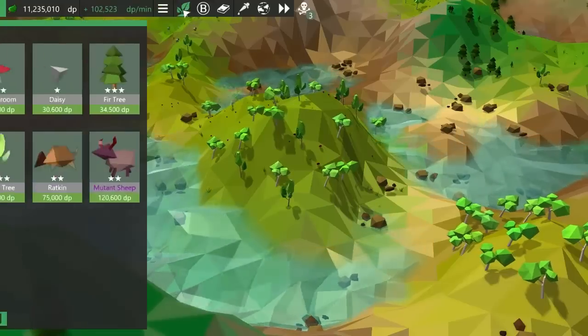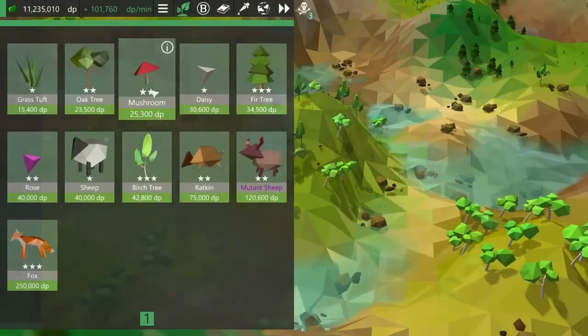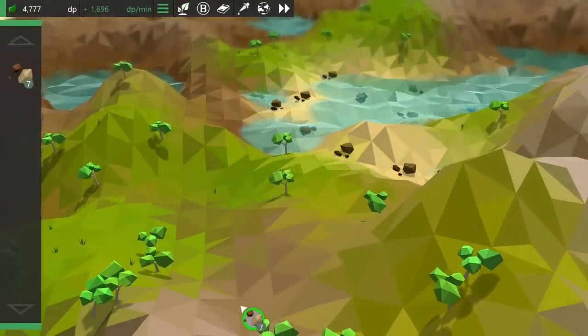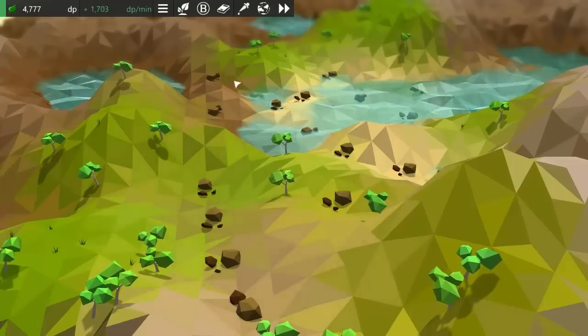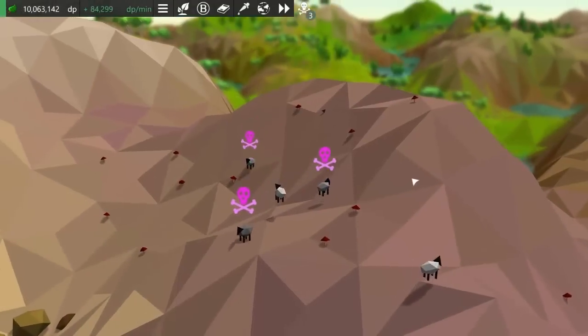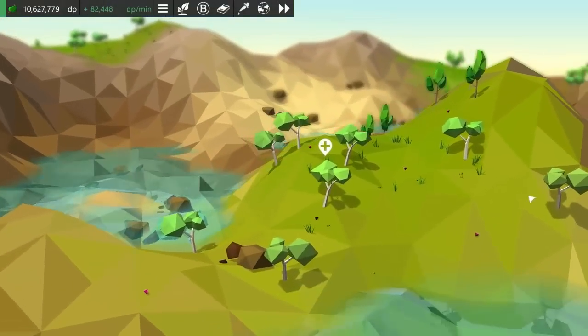You'll also notice that the shop now shows which tier the species are with these star icons. I also made a couple of other tweaks: the inventory now automatically closes when it's empty or after being idle for a certain amount of time, and I also updated the icon for disease and the icon for selective breeding.